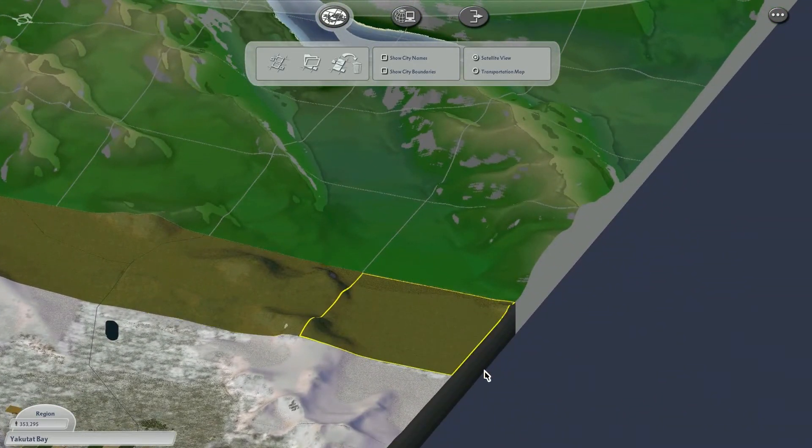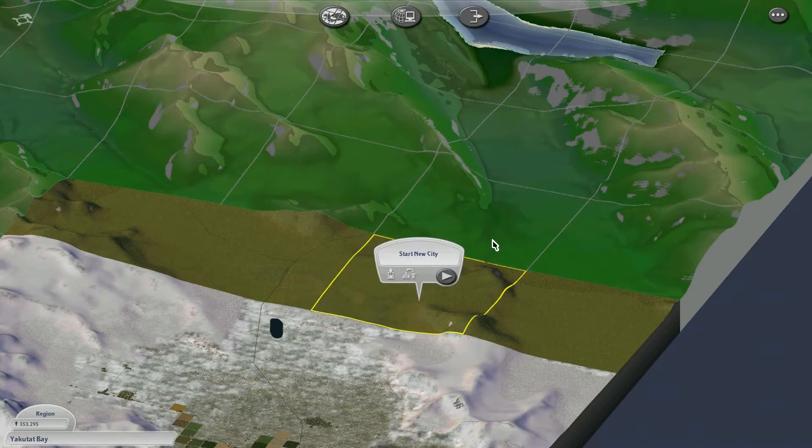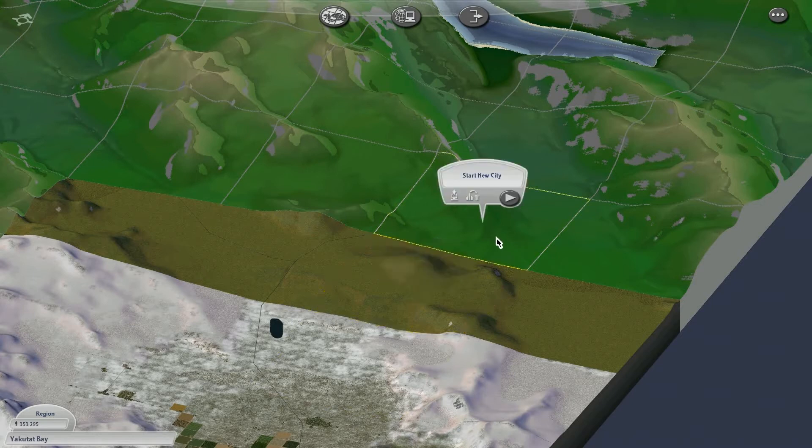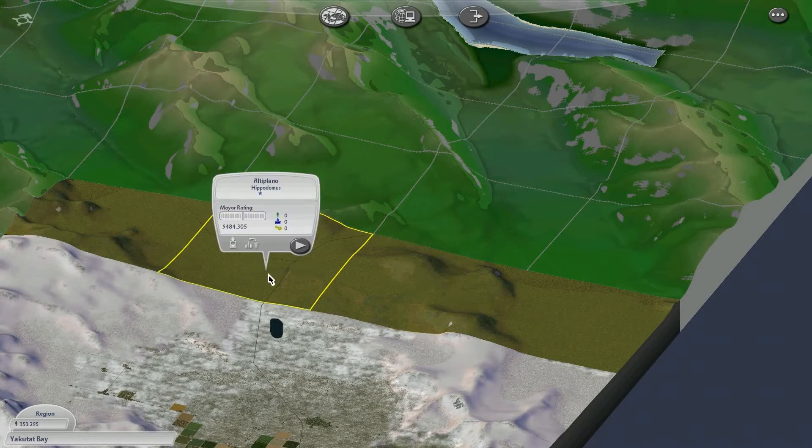There will also be more new connections to the east. For the mountain town I was thinking of making, maybe it could be in this tile — or maybe up here — one of those two. Probably in this tile up here actually. No, no, it's gonna be down here. Changed my mind pretty quick. I will meet you in here, where we'll realign the highway in order to make that work.